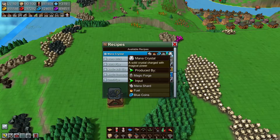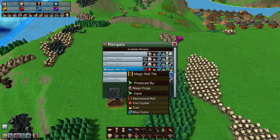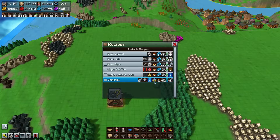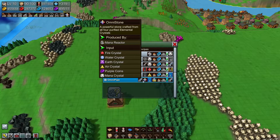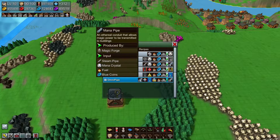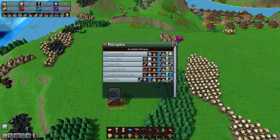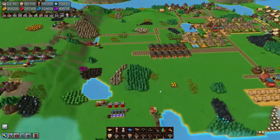So number one will be mana crystals. Then there's also mana brick, mana pipes — do we want to do those here? Now the Omni pipes I don't think I want to build here because they require a whole lot of different materials, although two of them are already here. Mana crystals needs fuel and mana shards. Oh, that reminds me — I never fixed the other thing. Oh no.